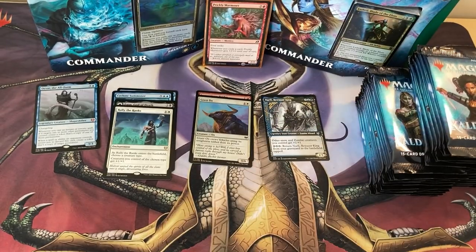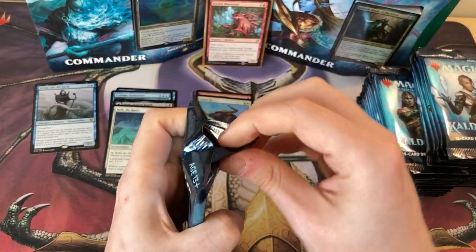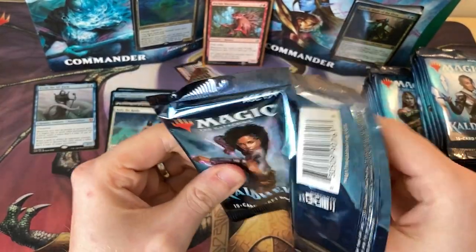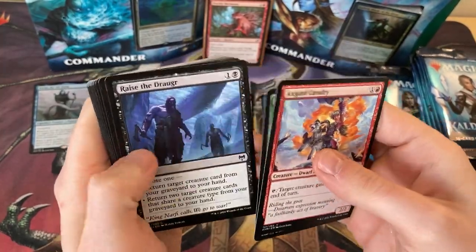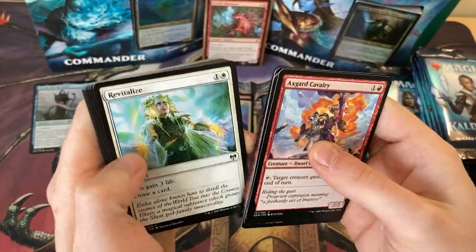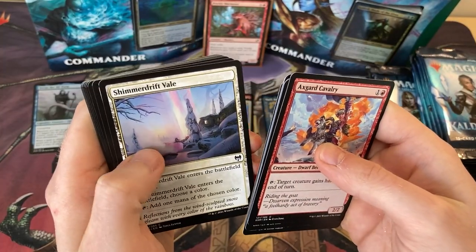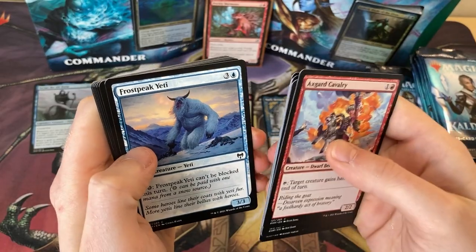And a Snow Land as well. Is there a Snow Land in every pack? Mammoth Growth, Raven Form — that's a cool Foretell card as well, turns them into a 1/1 Bird. Shimmer Drift Vale, good for fixing your mana. This is an awesome card in Limited as well — Frostbite Yeti, makes it unblockable.